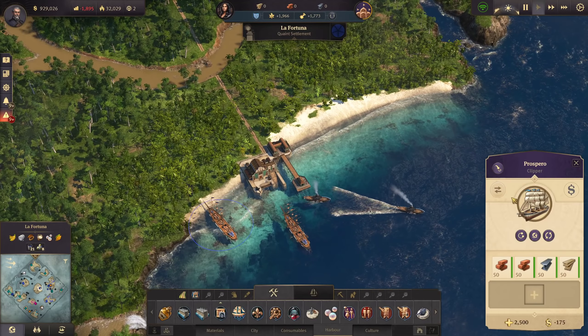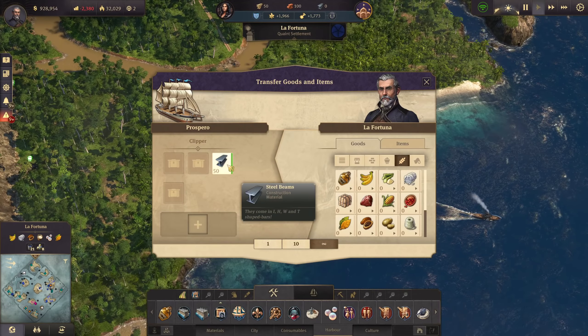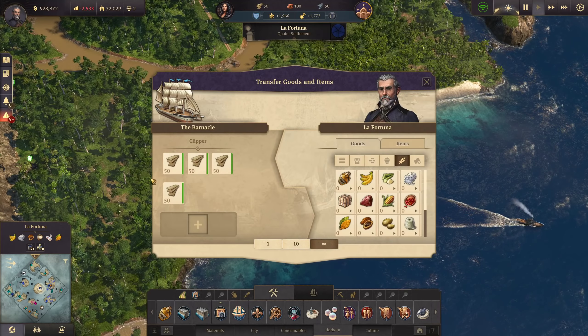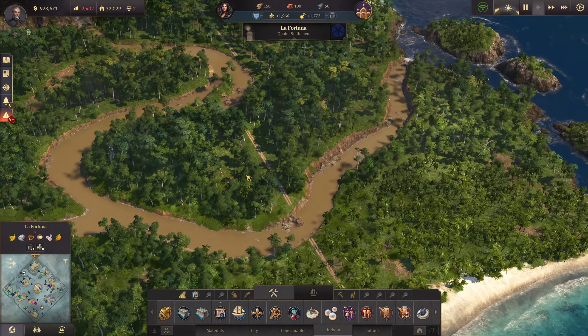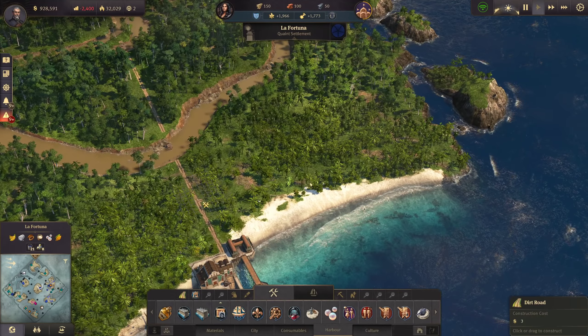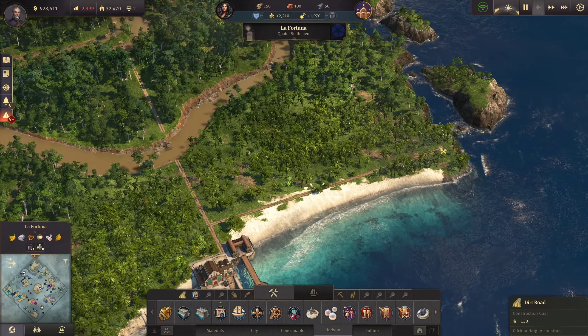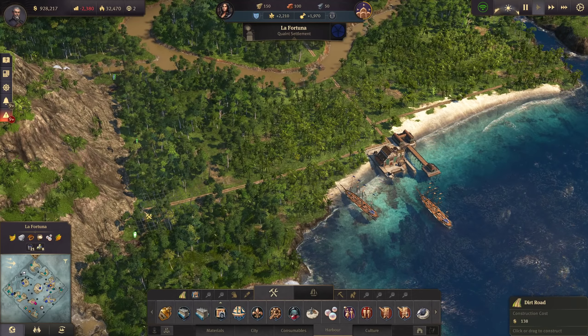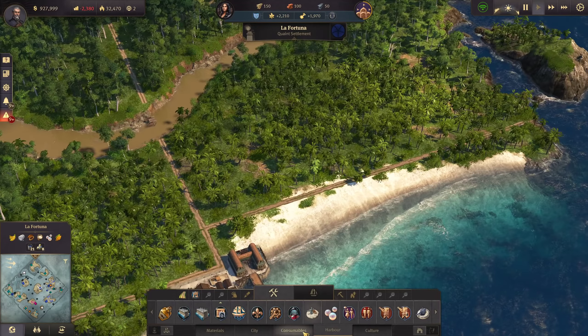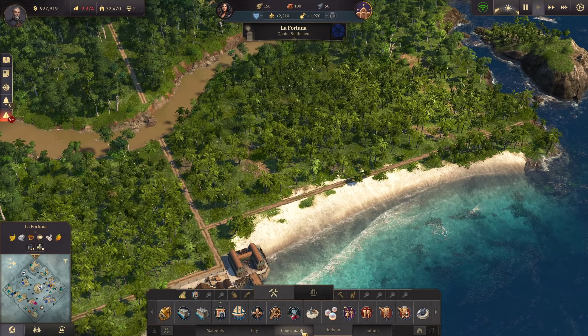That means we can have the cotton production, and cotton production is rather easy. Let's just unload all the materials that we have. We only need to place the farms and that's it - pretty cool. We don't need to have another city here like in the vanilla game, which is beautiful.